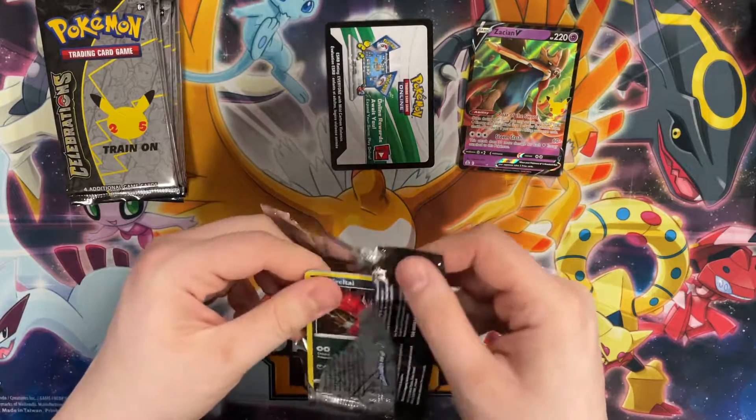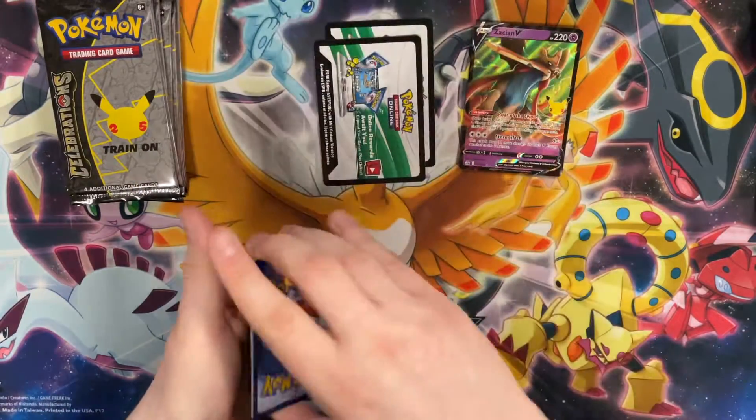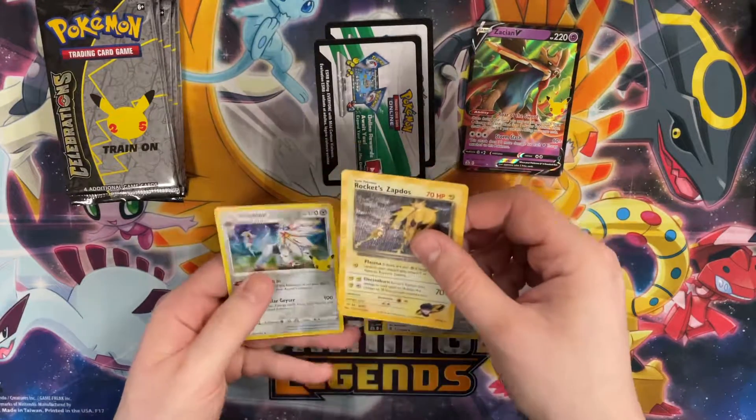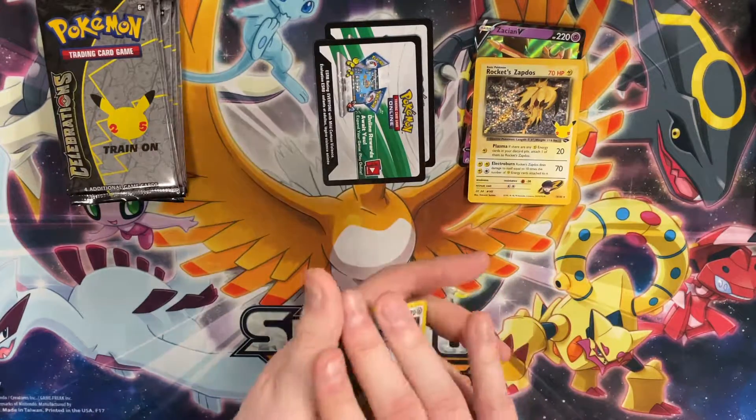Nine more tries. Code card down — Virizion, Dialga... ooh, Rocket's Zapdos! That's a big hit — a very popular card. Good going, brother!